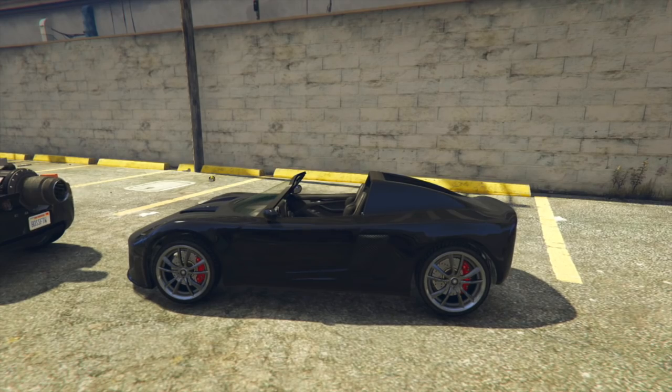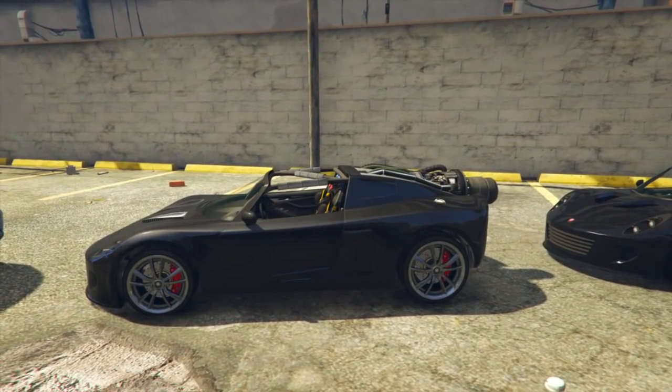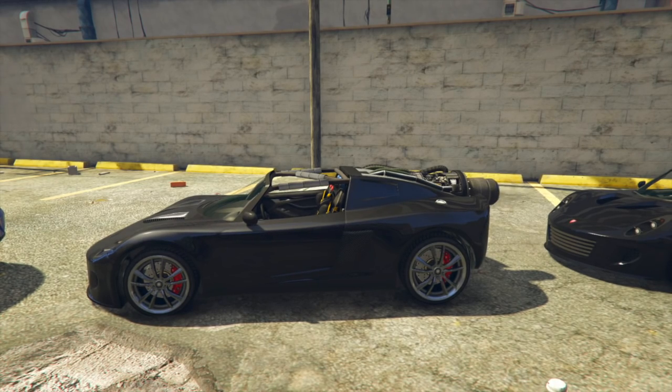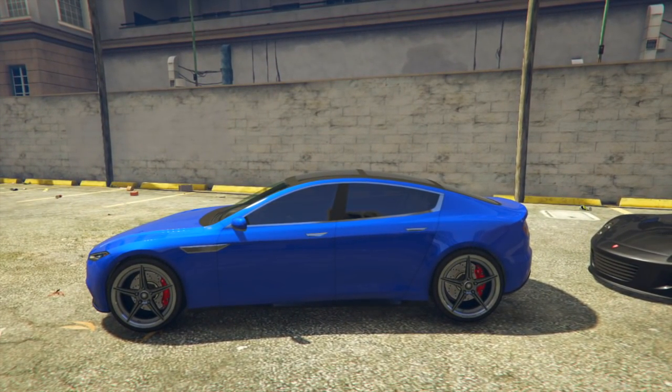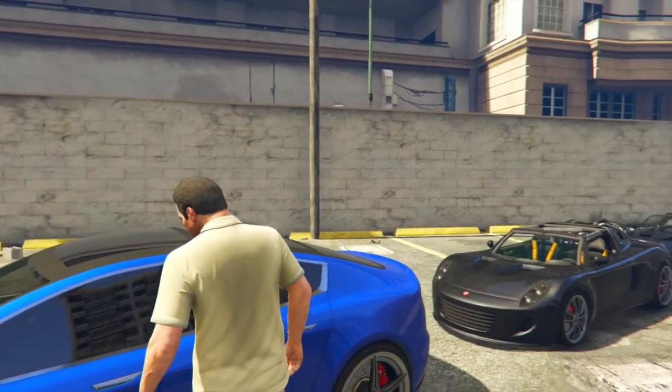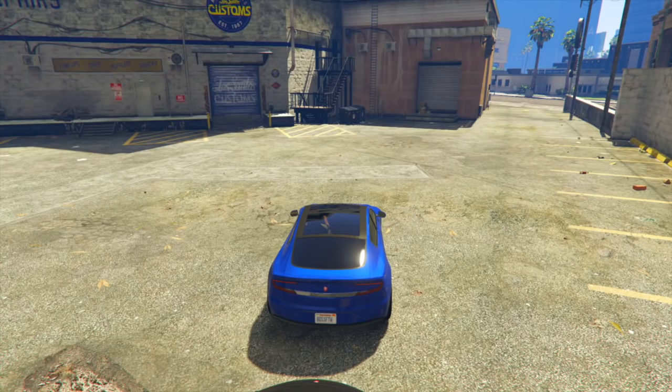From day one we've had the Coil Voltic — there's a hardtop version and a topless version, based off the original Tesla Roadster. It's the first electric supercar, pretty small and quick but doesn't have amazing top speed. Then in the Import/Export update Rockstar added the Rocket Voltic, basically the Voltic with a massive jet thruster strapped on the back. In the Doomsday Heist, Rockstar added the Coil Raiden, which is either the Tesla Model S or Model 3 — the cars look really similar and Rockstar may have done a combination of both.